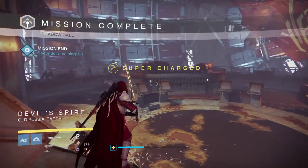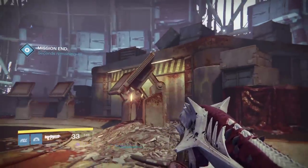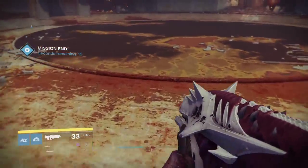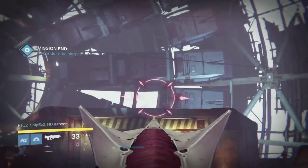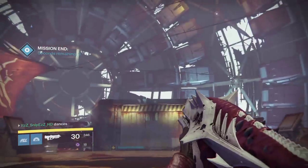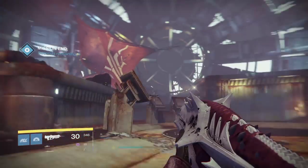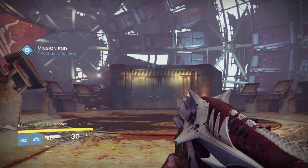Once you complete this mission in under 4 minutes you shall receive the exotic relic. You end up in the same room as the Cayde stash, where there will be a chest. You open the chest and end up getting nothing, and then a wizard spawns — a Hallowed Hive wizard and two Tortured Taken wizards on either side. Once you kill both of them you get the exotic relic.